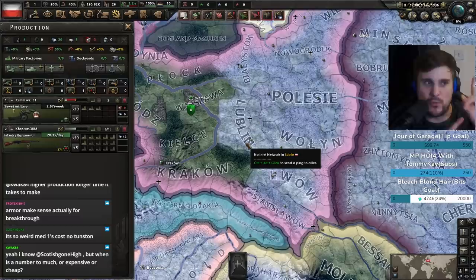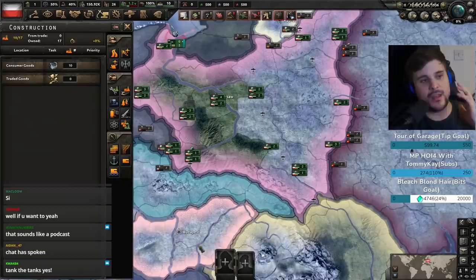Because you need to be able to pump them out in mass. My philosophy on this is: you make your first 25-width tank division with crap tanks — decent armor, fairly slow, not very good.